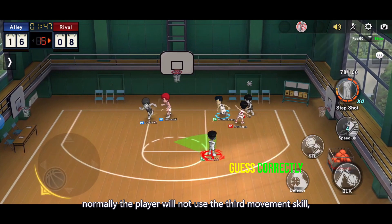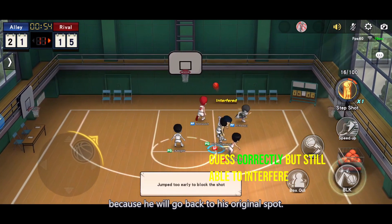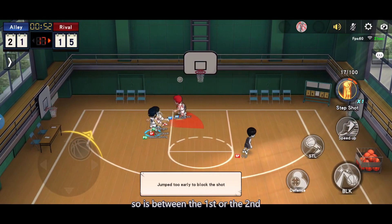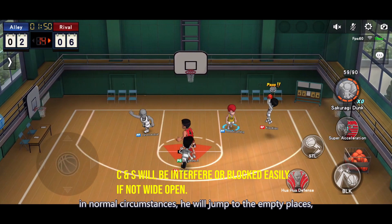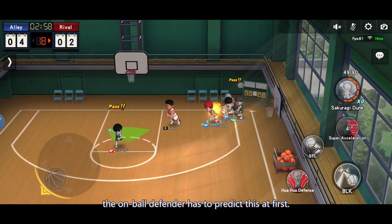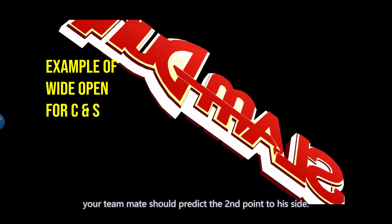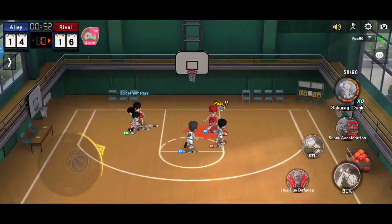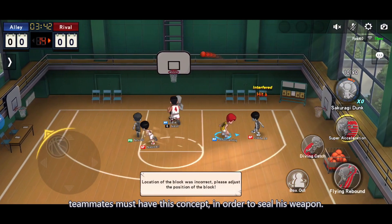Normally the player will not use the third movement skill because he will go back to his original spot, so it's between the first or the second. In normal circumstances, he will jump to the empty places. The on-ball defender has to predict this first, and your teammates should predict and cover the second point to his side.